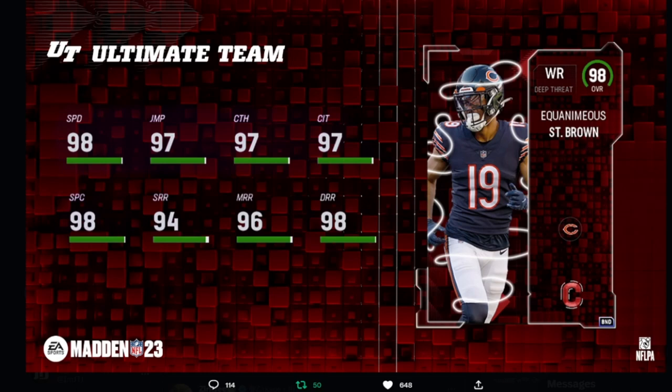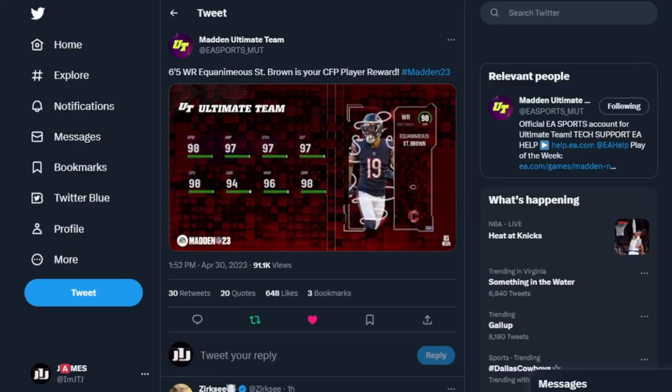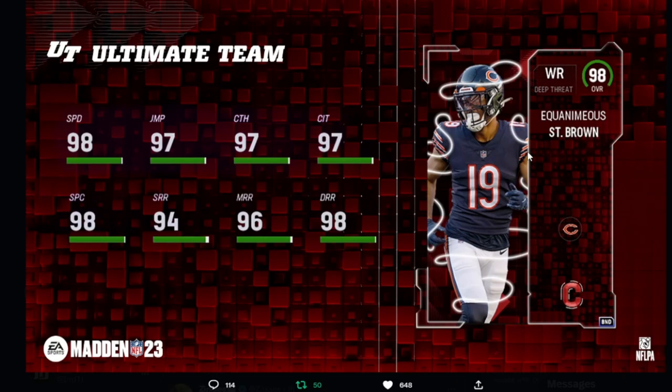He has 98 spectacular catch, 94 short route running, 96 medium route running, and 98 deep route running. This card is actually pretty good — he's 6'5 and has 98 speed, so on everybody's team he's going to be a 99 overall. His catching stats are pretty damn good as well. This is pretty much the best competitive field pass player we've had in probably the last two months.